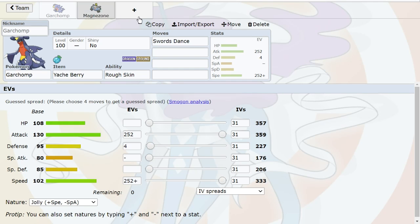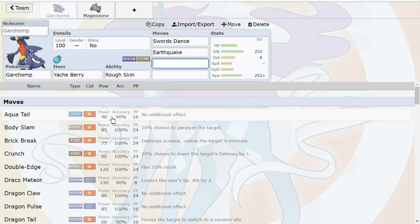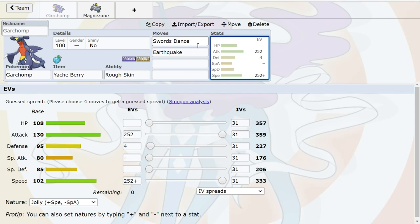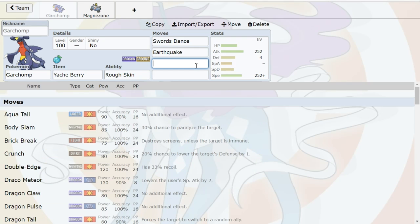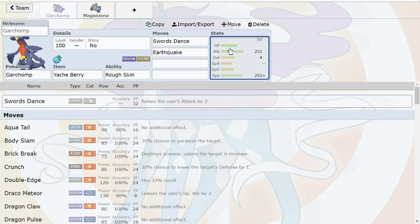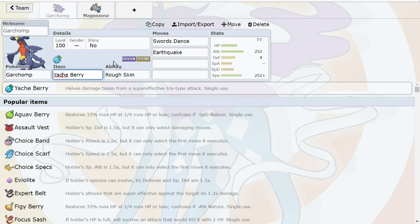We have Defog now too, which is a buff. Going back to Garchomp's moves: Earthquake is obviously guaranteed — you want to be able to threaten Heatran. Then we can decide between Dragon Claw, Outrage, or Stone Edge. And there's no Pursuit in this game — that's crazy. Starmie is going to be super strong because of that, which is more reason why Yache Berry Garchomp should be good.